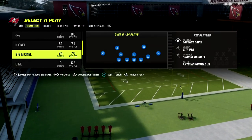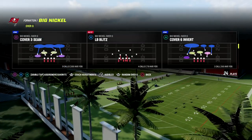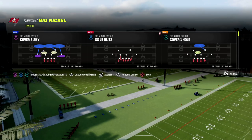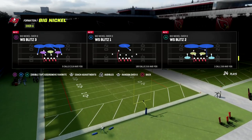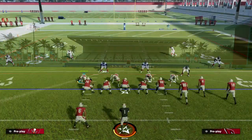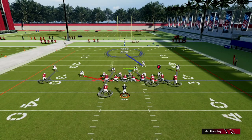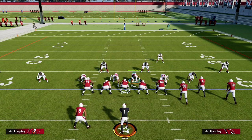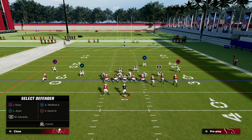Big Nickel Over G is uniquely equipped to handle a lot of the current meta that we're seeing. One of the things we're seeing is a significant gravitational pull to aggressive catching. This formation does a really good job with that. When you pick a play, you'll notice that on the outside, these corners are not going to be pressed, but they're not going to be in bail technique either — they're in a go-between angle.